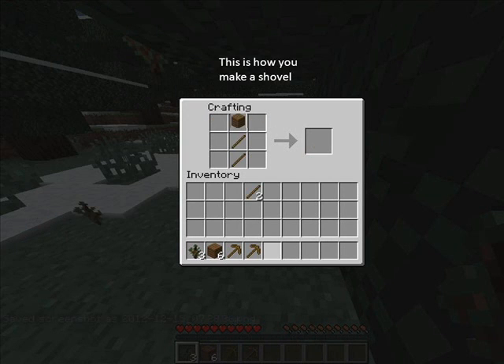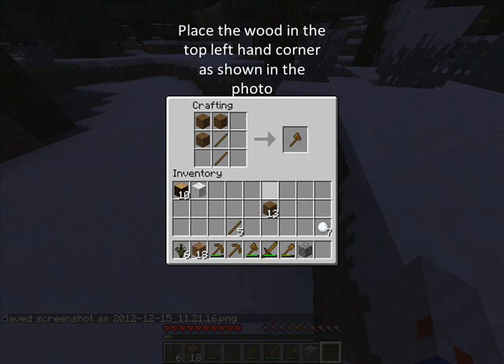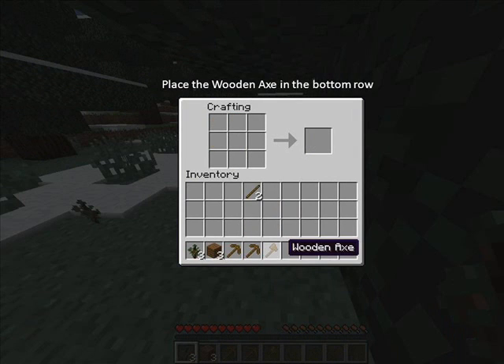This is how you make a shovel. Place one on top of the other. Place the wood in the top left-hand corner as shown in the photo. Place the wooden axe in the bottom row.